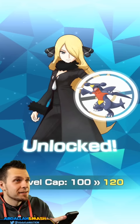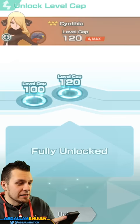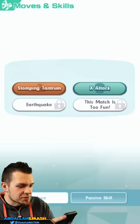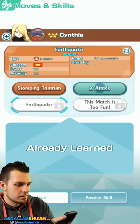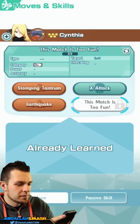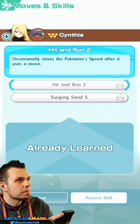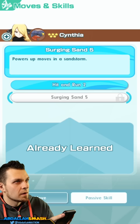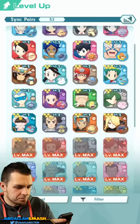Limit breaking time! I had just enough Ultra Buff Blends to get her going. She is fully limit broken and unlocked. Now let's go to Moves and Skills. We're going to learn Earthquake, 'This Match is Too Much Fun,' and passive skills Hit and Run and Surging Sand. She's ready to go!